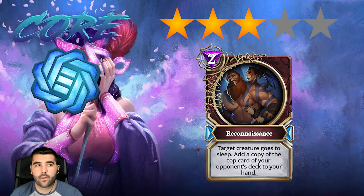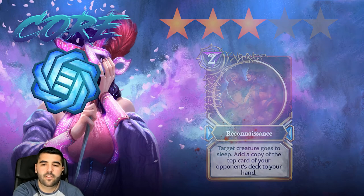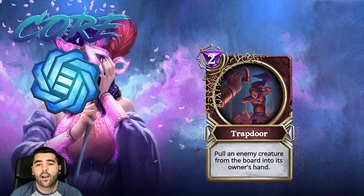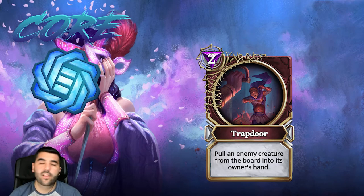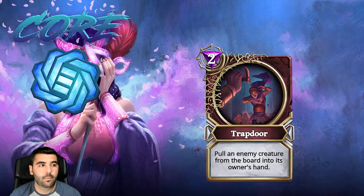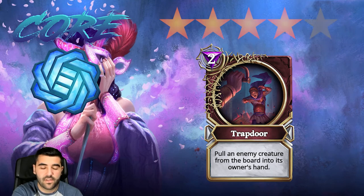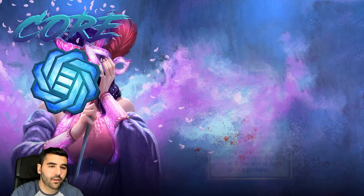Then we have Trapped, which pulls an enemy creature from the board back to the opponent's hand. Compared to something like Gorilla Sabotage, you can select which creature to pull back. It's fairly bad against roar creatures because they're gonna benefit from activating the roar again, but anything else is really good. For two mana you're basically negating the six or seven mana they spent to play a creature, keeping the tempo advantage — so this is definitely a four star card.